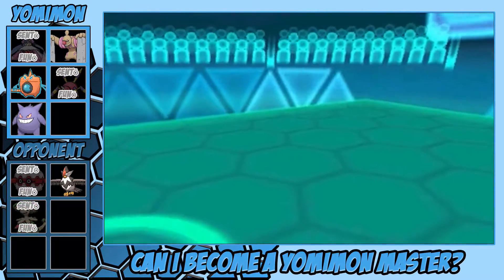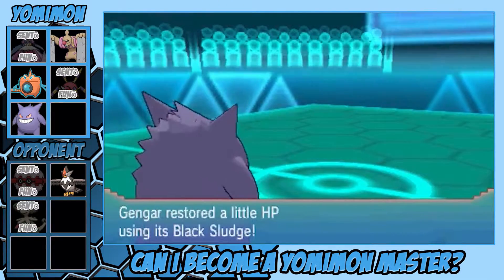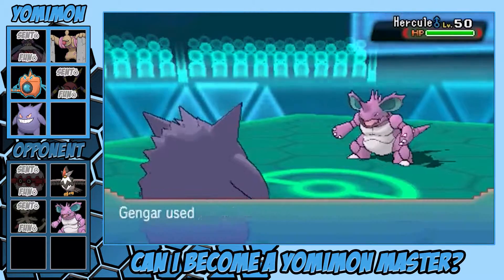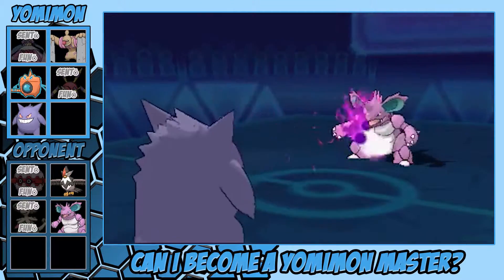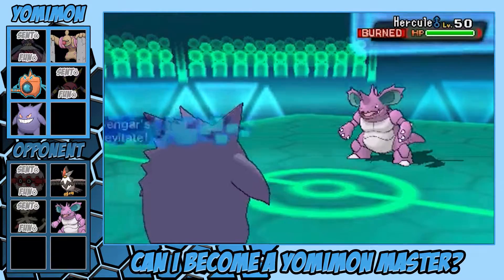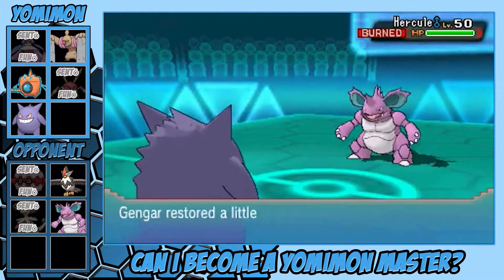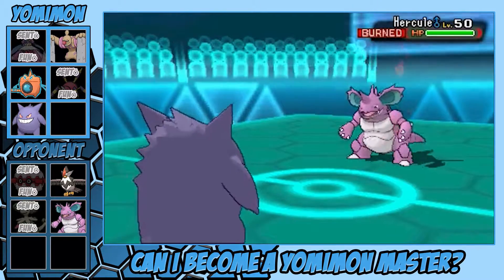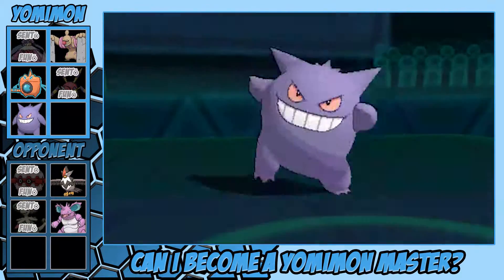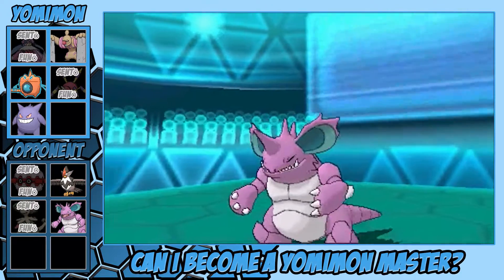He brings in Nidoking. I do Will-O-Wisp because Sludge Wave isn't going to do much against a Poison-type. Nidoking completely forgot about my Levitate ability, which was good on my side. Now he's burned, so I put a Hex on him — and that was super awesome because it took him out. I'm like, Nidoking, I love you, but stick to fighting Gary on the TV show.